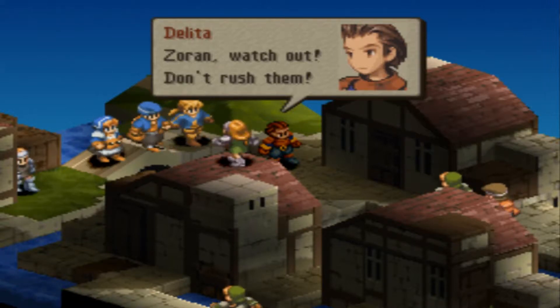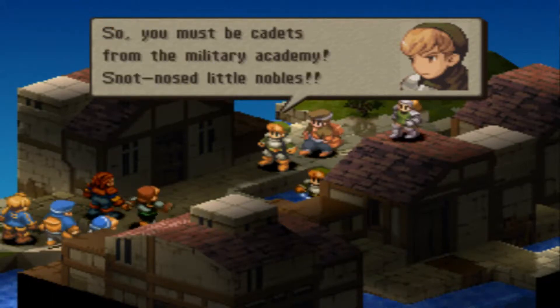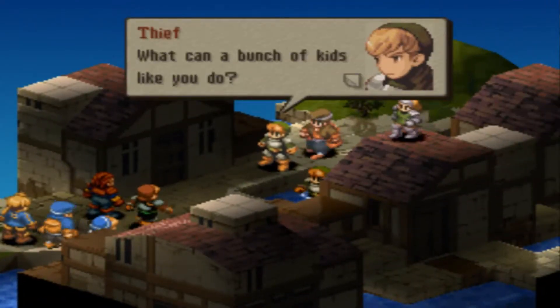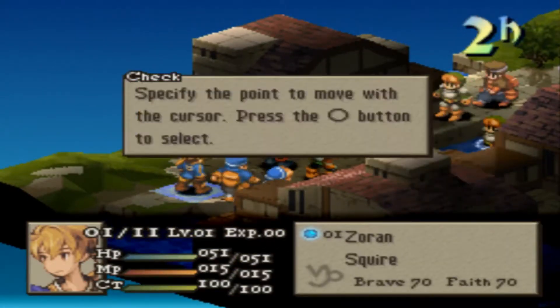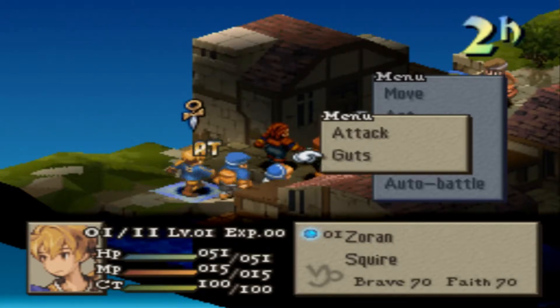Zorin, watch out! Don't want to rush them — not in this version. The Beoulve family? "You must be cadets from the military academy, snot-nosed little nobles." I'll only be reading out some of my favorite lines. I hope they added the Algus's birthday event in there too. I think they added it. I believe they put the Onion Knight and the Dark Knight in here as well.